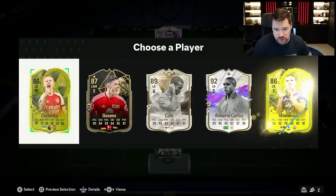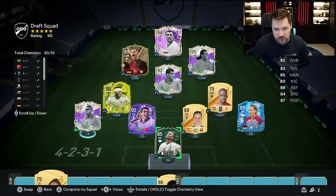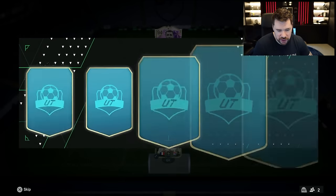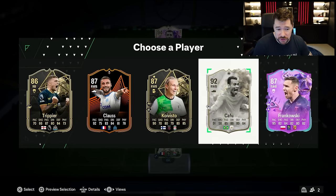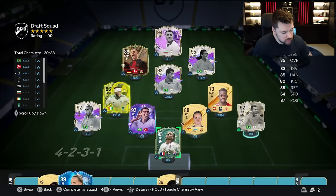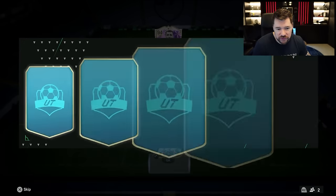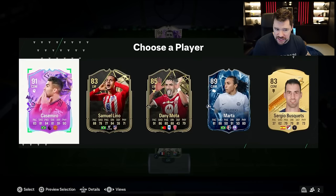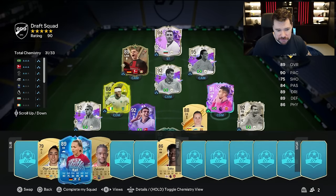Might go for like a 4-4-2. There's number four — and it is indeed not just number four, but also the fourth future stars icon. That is pretty cool. There's number five — we're gaining a little bit of traction here. Cafu goes in at right back. We're still a little bit off of chemistry, but we do now have five icons. That's a shame, but that Casemiro is really nice — he gains one chem point for the team as well.